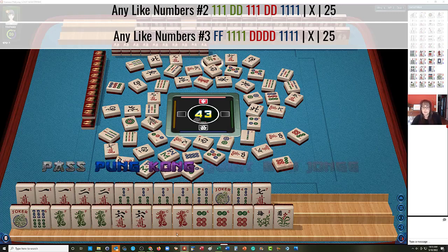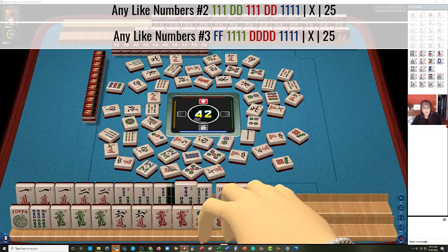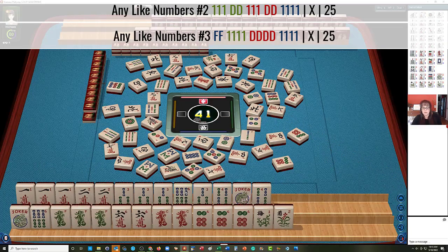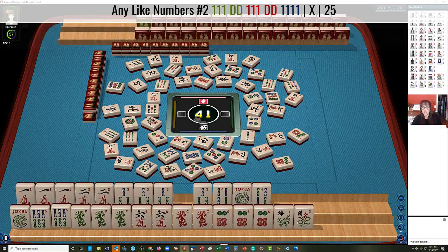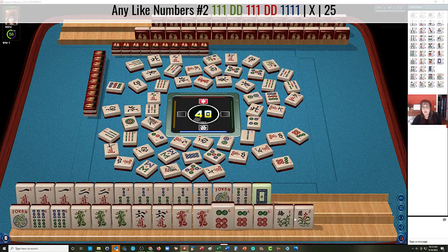We could get two pure hands potentially here. There's a six bam — so I would play seven characters. I would shoot for double mahjong. Let's let the flowers go; they don't even need the flowers. We ended up getting the white dragon, but we have all the sixes we need now. Flower.